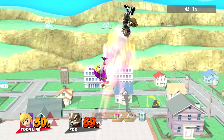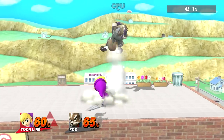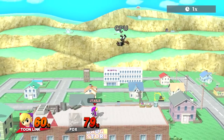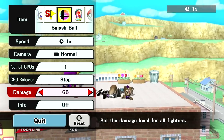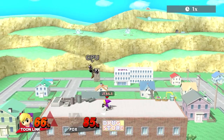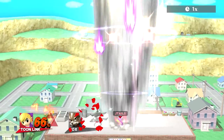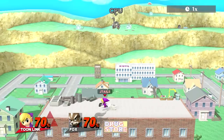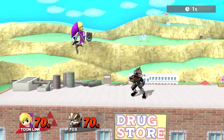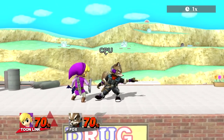Even at 50%, up tilt into up air is true — 60% as well. As we get higher, the confirms start to stop working, but it's still pretty good even at mid percents. So even at 70% — now assuming Toon Link has no rage — if you have rage, it stops working. But at low percents, this is going to be true.